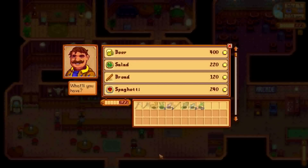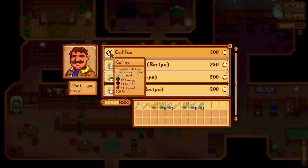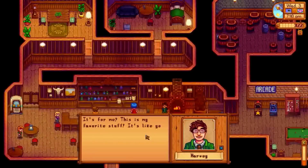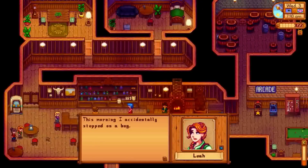Now we are going to splurge a little bit. Coffee - it smells delicious. This is sure to give you a boost. This is not for us - this is for Harvey. See the little heart that appeared above his head? It's like you read my mind. We are aiming, as I mentioned before, to dance with Harvey at the flower dance. And giving him loved gifts is the only way we're going to meet that goal.